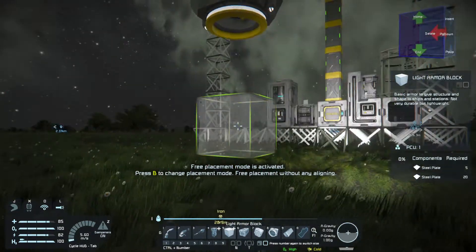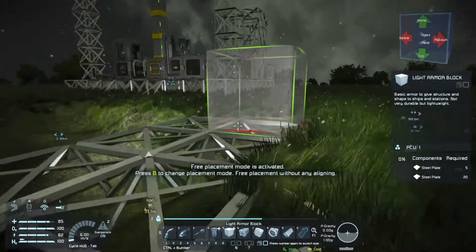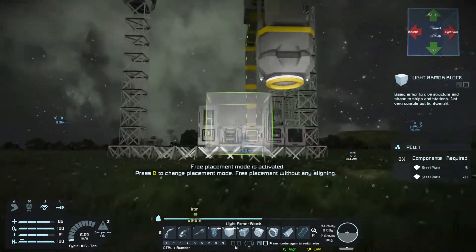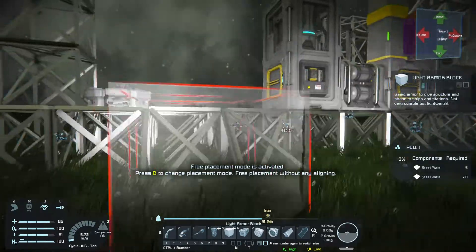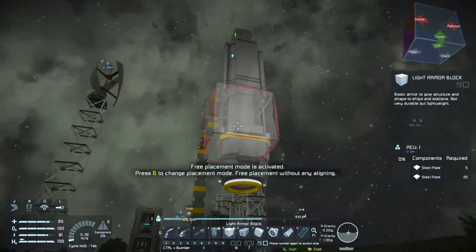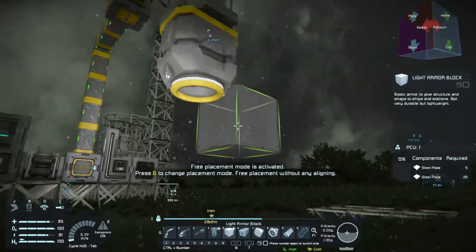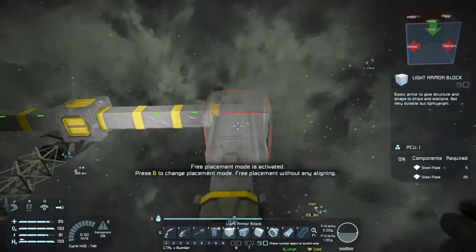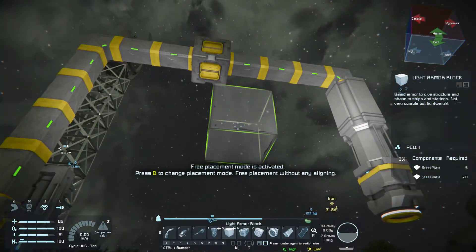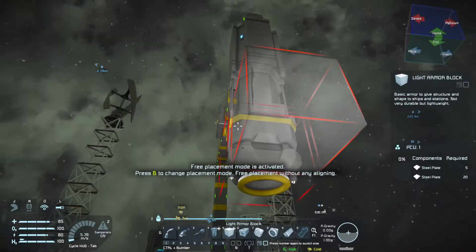So today's episode plan: I have started thinking about where the hangar is going to go. I want somewhere where I can drive in, close it up, and then get into my base. I kind of want like a walkway or tunnel, and a hangar bay over the top with its own power.